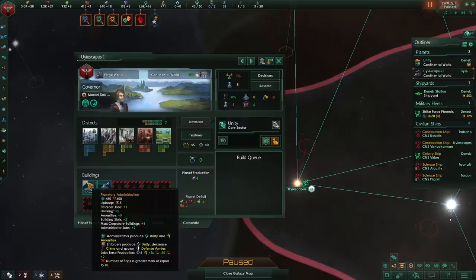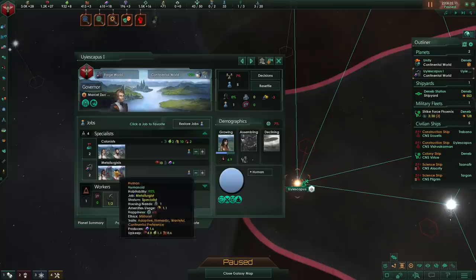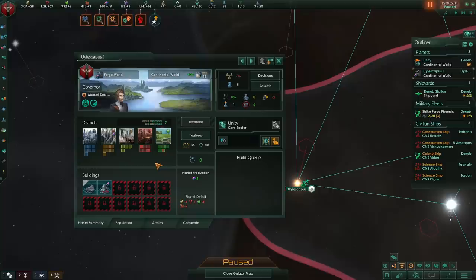Colonists are rather inefficient as a job, and ideally you want to get your planet up to 10 pops so instead of having colonists, you can have administrators on your planet. Administrators will produce plenty of unity and amenities and are far more efficient. You will also want to get to 10 pops in order to upgrade your reassembled ship shelter over to planetary administration. Going for any planetary capital upgrades is very good because it will not only provide extra housing and amenities, it will also provide more jobs and more building slots.